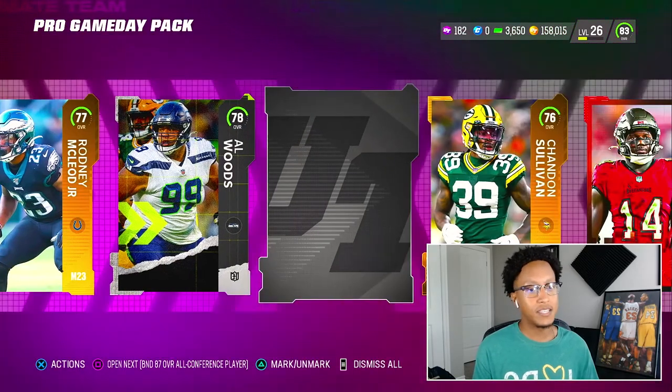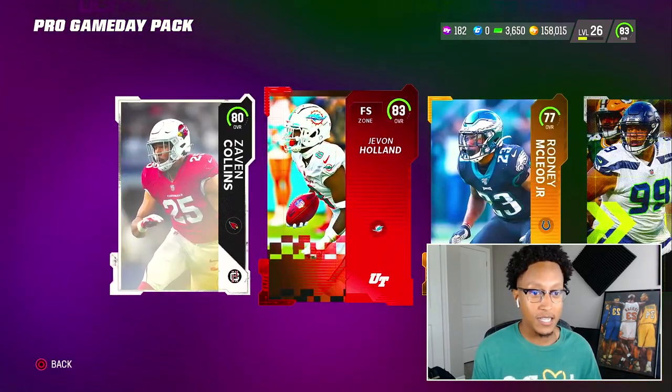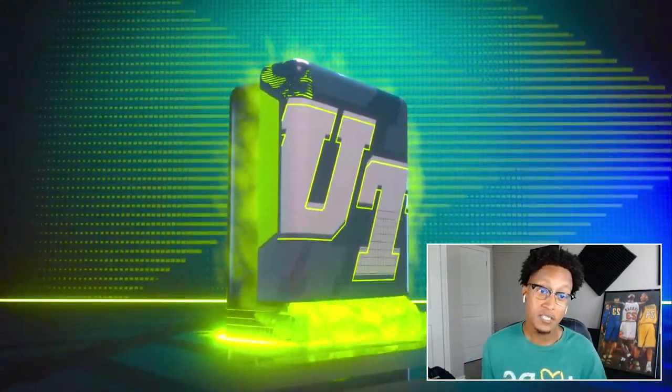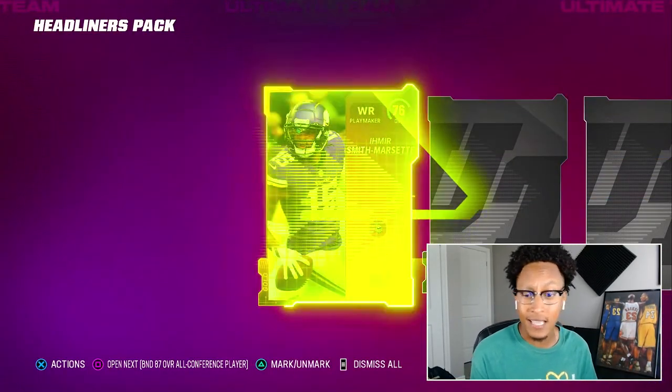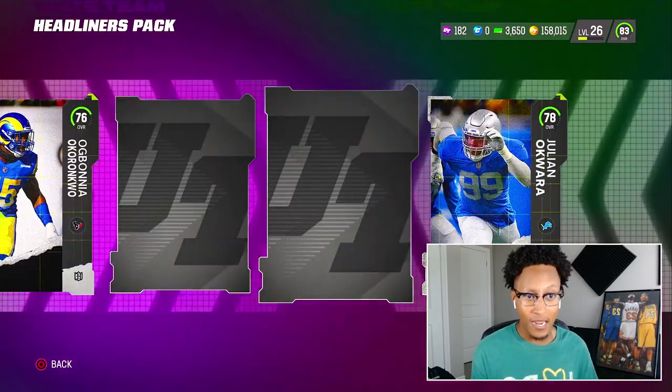Headliners — come on, give me something big. 78 Alwood, we already have him. Not a bad pack — three elites, I'll take it. Up next we have a headliners pack. It's old news but I'll take one of those 89s any day of the week. Let's see, let's go from the back here.